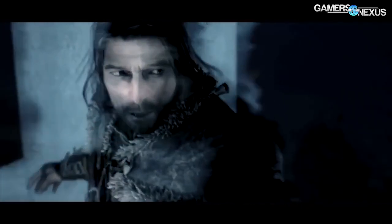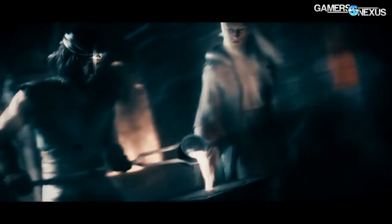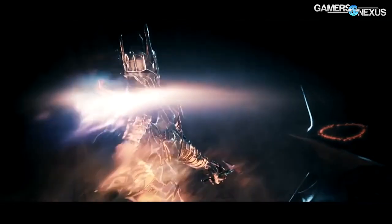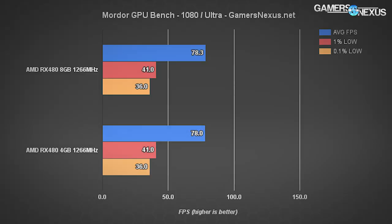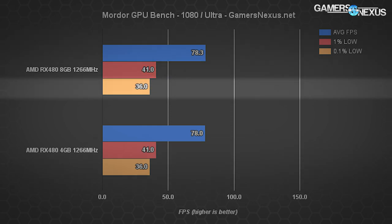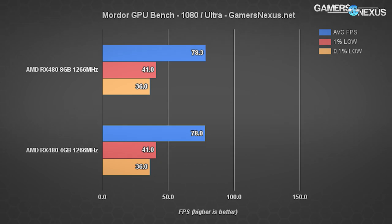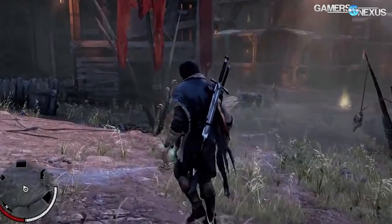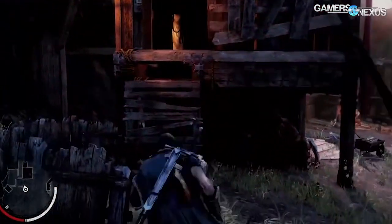This is similar to what we saw testing the GTX 960 on two gigabytes versus four gigabytes, where cards were most heavily impacted on games like Assassin's Creed. Shadow of Mordor will request all the VRAM available, but requesting it and seeing utilization in GPU-Z doesn't mean it's actively engaging all that VRAM. At 1080p ultra, we see 78.3 fps average, 41 fps 1% lows, and 36 fps 0.1% lows on the RX 480 8GB. Dropping to four gigabytes, those numbers barely change — just a 0.3 fps difference. Imperceptible.